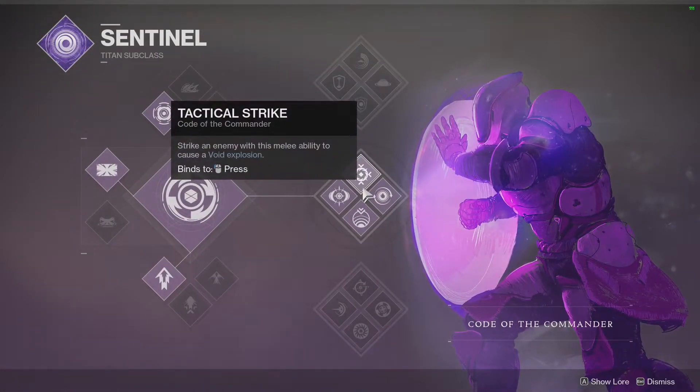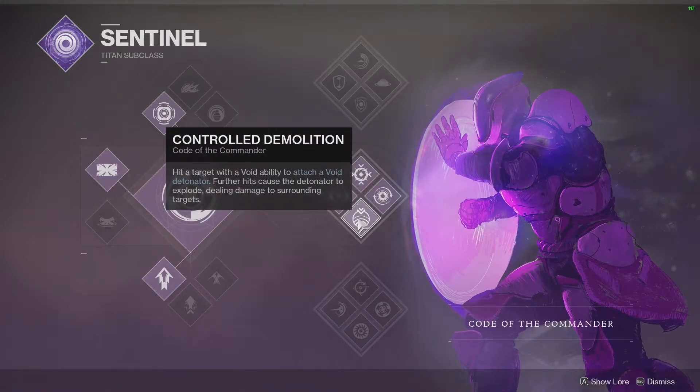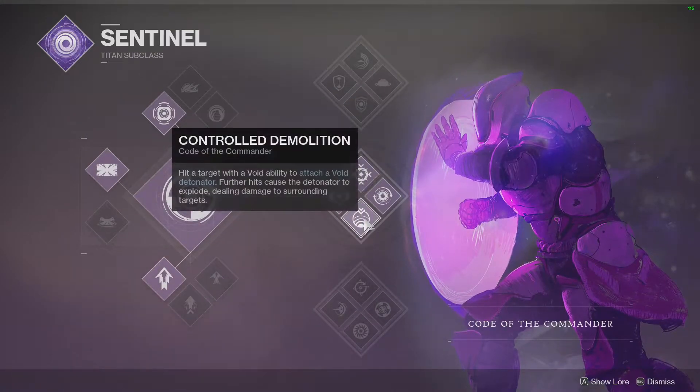Code of the Commander — just really fast. Tactical Strike: you punch an enemy and they die, whether by punch or gunfire, causing a void explosion. Control Demolition: hit a target with a void ability to attach a void detonator. Further hits cause the detonator to explode, dealing damage to surrounding targets. Essentially, whenever you hit them with a melee, you apply the detonator, and whenever you kill the enemy or deal enough damage, the detonator explodes.